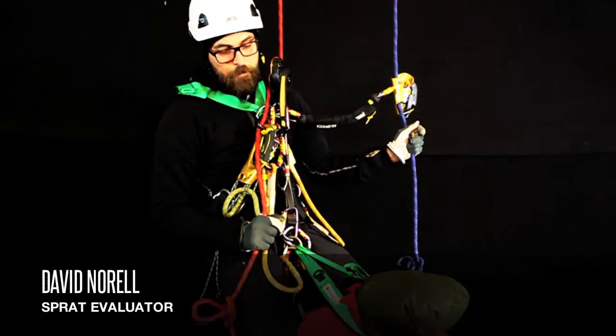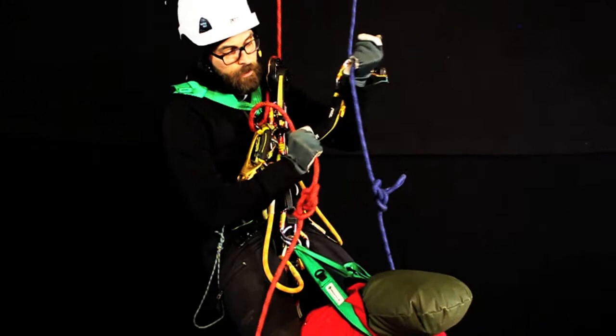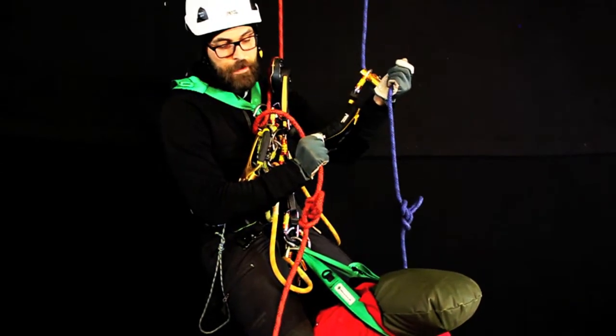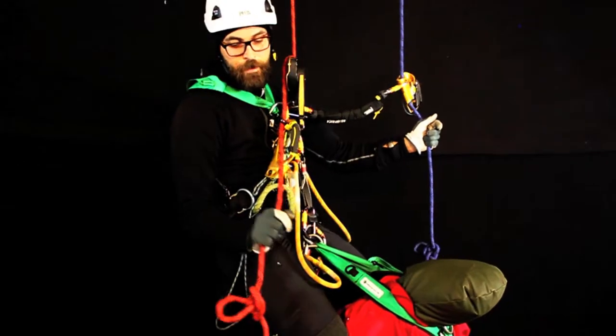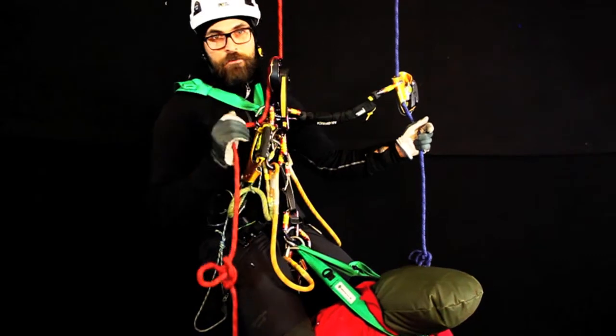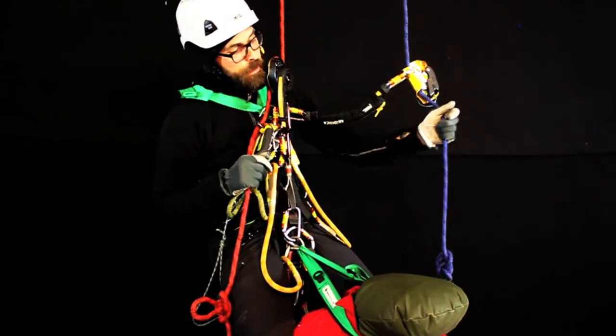Now I rescue my casualty and I have really bad luck because there are two knots here at exactly the same level and I have to pass them with him. So in order to do that, I need to transfer my weight between the ropes here.